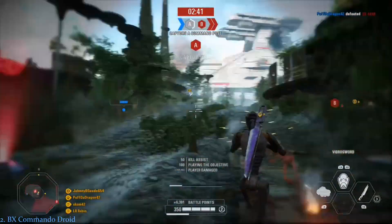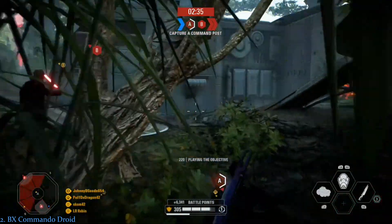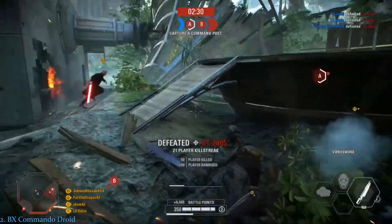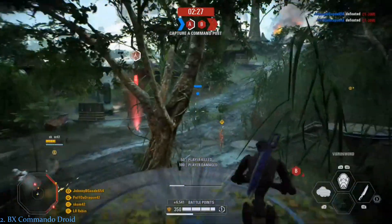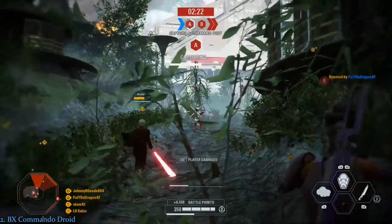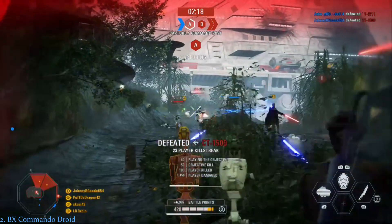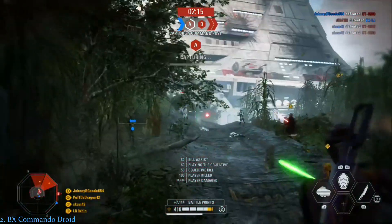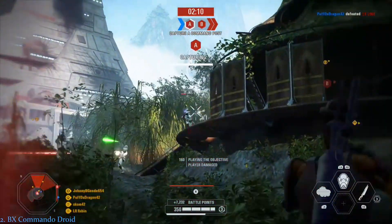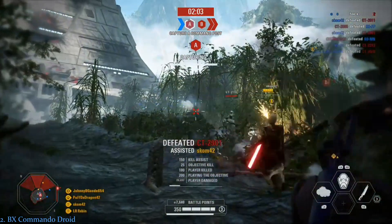The runner-up is the BX Commando Droid. The Commando Droid has great speed and agility with both its normal sprinting and its dodges, and even better if you chain its vibrosword and dodges into a sort of speed combo. Its E-5 blaster has a very effective range and fits perfectly with their playstyle. Not only do they have great mid-range damage, but they have their amazing vibrosword melee that can easily take down even heroes at point blank range. The BX Commando Droid also has both a smokescreen and thermal vision abilities that allow them to sneakily kill enemies. Like the Sith Trooper, the Commando Droid doesn't have many weaknesses, but I think I'm quite better with the Commando Droid, so that's why I ranked this infiltrator at the second place spot.